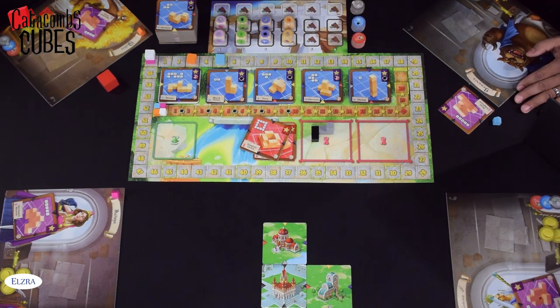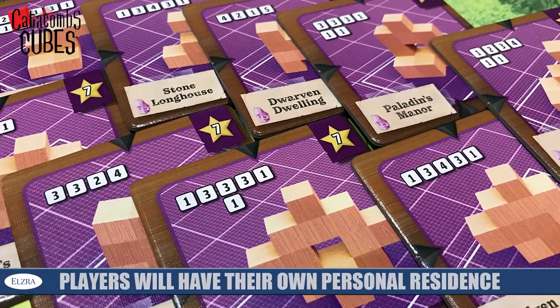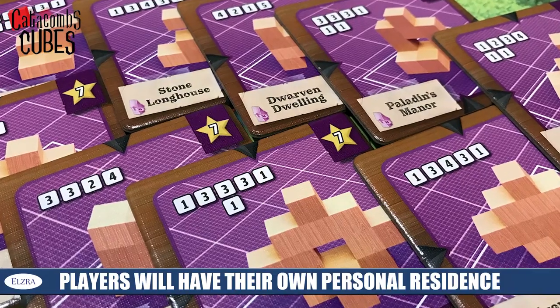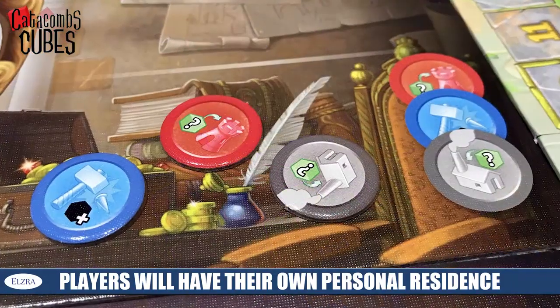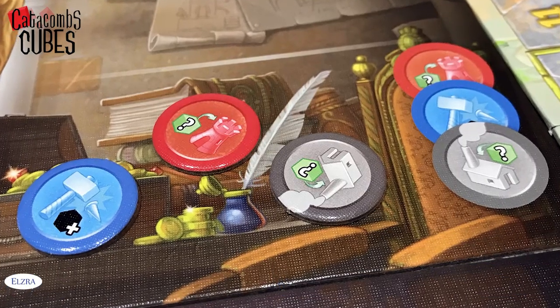Contributing to a particular palace is going to allow you to go up a track, gaining victory points and bonuses in the form of obsidian in order to build future buildings into that tableau as well. At the beginning of the game, each player is going to get a couple things. Everyone's going to get a residence tile — there are a few in the game and everyone is randomly dealt one. This is their own personal building that they're going to want to build, along with these three coins.